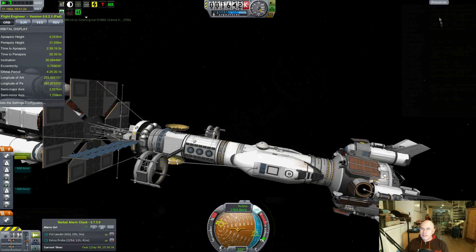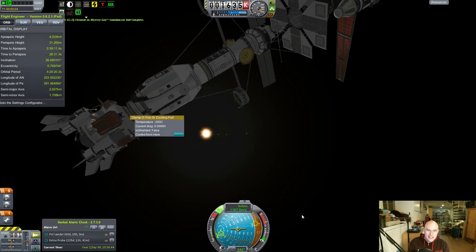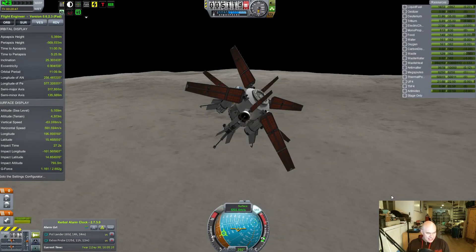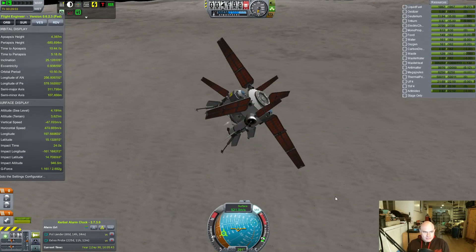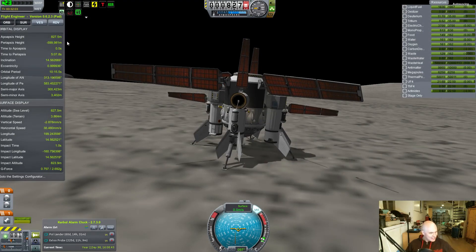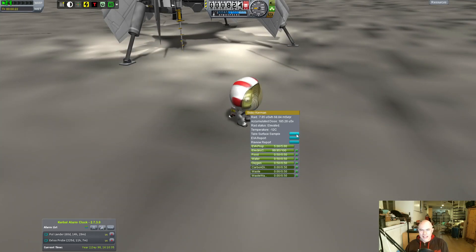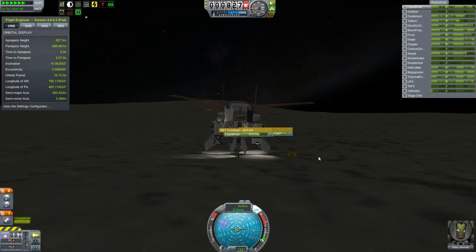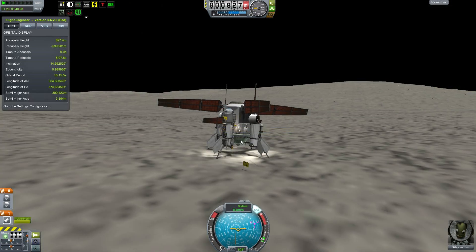The next thing was the Tylo-bound intraplanetary lander. I decided to take it just to Tylo because everyone really just wants to see. This was a live stream I did around the 100th episode, running at four times regular speed. We landed on the surface of Tylo and collected all the science. Then I had Valentine's Day, got sick, got better, and decided I'd better continue this whole series.